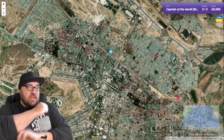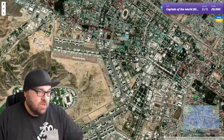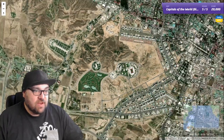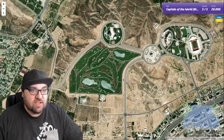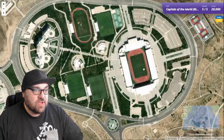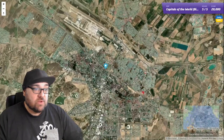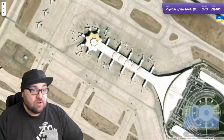Right, okay, so let's look at the clues again here. We have a reasonably arid climate. We have a golf course here, which seems like the height of decadence in what looks to be a fairly desert climate — the amount of water that golf course is using will be disgusting. Okay, there's a monument here, there's some football stadiums here. I'm going to say that this is probably somewhere in the Middle East again, or at the very least somewhere in Central Asia.